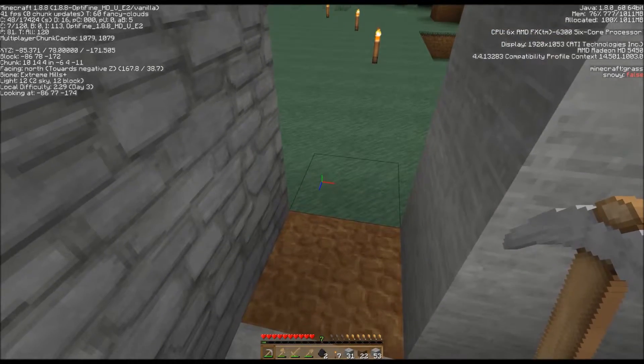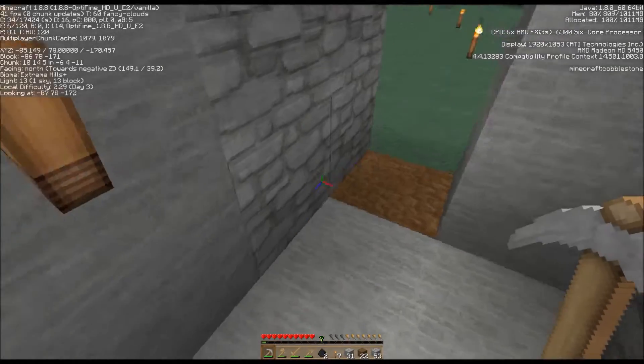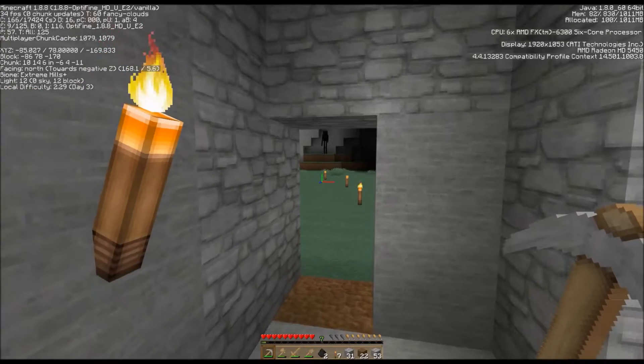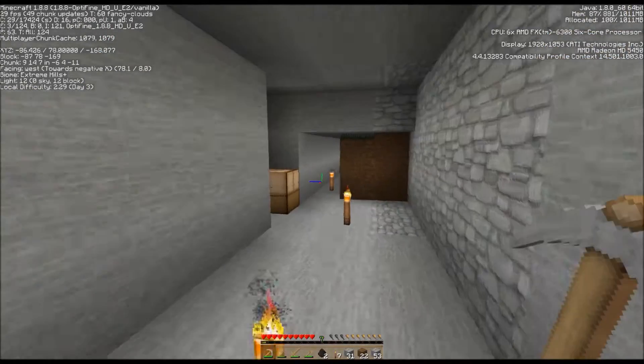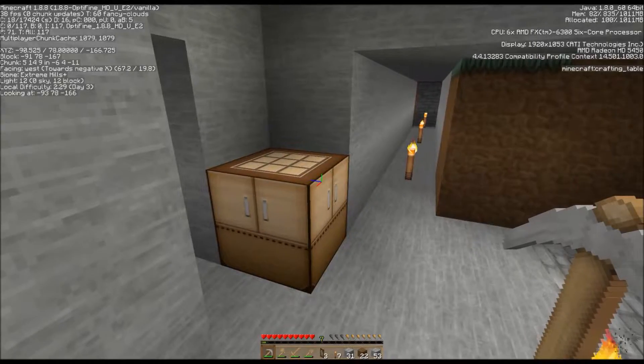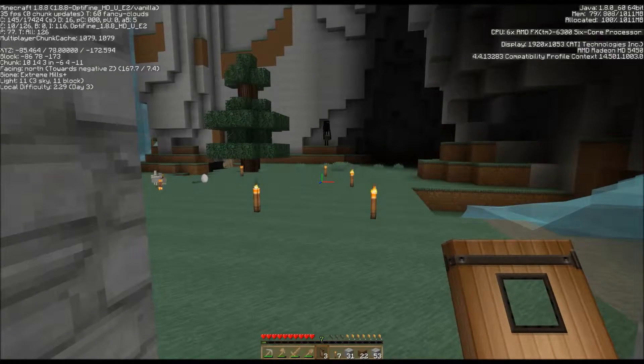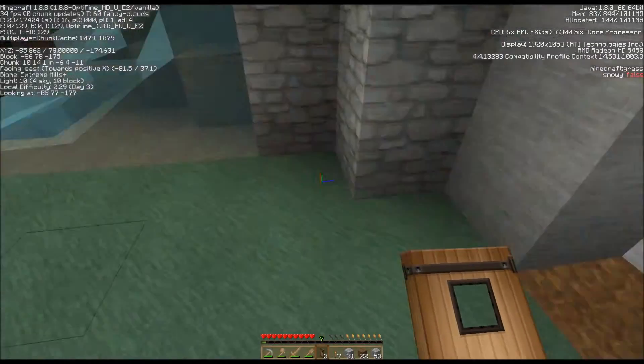I don't want the chickens to come back in. I think I don't have enough wood to do it — maybe I do. Door, quick, quick, quick, quick. Okay, five. Get a door set up here. Hopefully nothing is going to come behind me. Keep my eyes down. I'll fix that door a little bit later on.